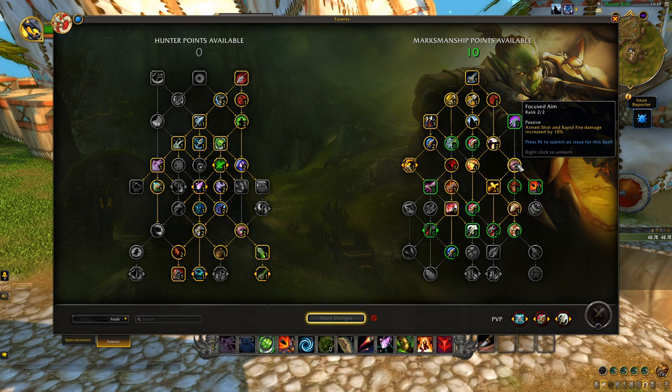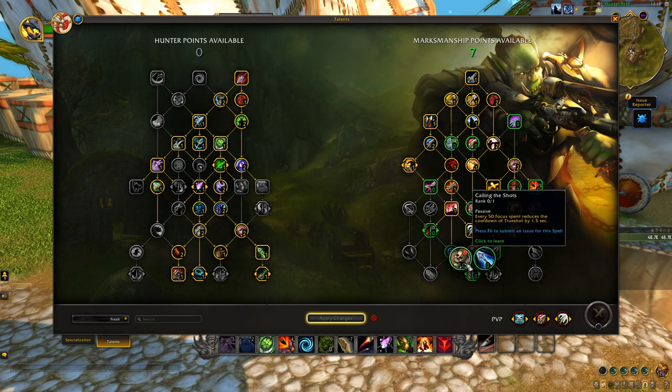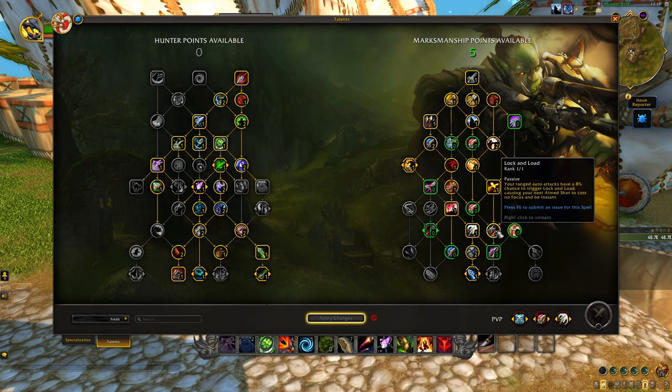Now we augment our best ability, Trueshot: two points in Eagle Talon's True Focus, then choose between Calling the Shots or Unerring Vision. I really wish these weren't a choice because they're both just that strong — that's the BFA Marksman coming out in me — but I'll pick one point in Unerring Vision. With six points left, I'll put one in Lock and Load and one in Bullseye as my normal picks.